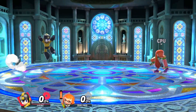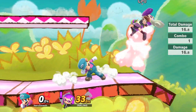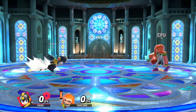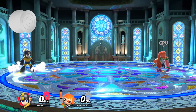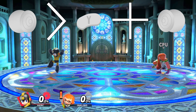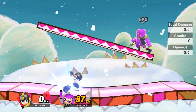In Smash Bros. Ultimate, there are two new unique ways to turn around during your dash: pivot up smash and pivot jump. Let's look at pivot jumping for now. Every character's dash length is different, but generally during frames 2-5 of your dash, you can input jump and back on the control stick on the same frame, and your character will perform a backwards facing jump with forward dash momentum — no turnaround frame needed.